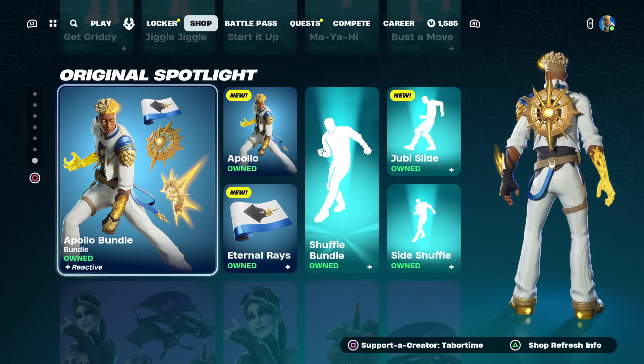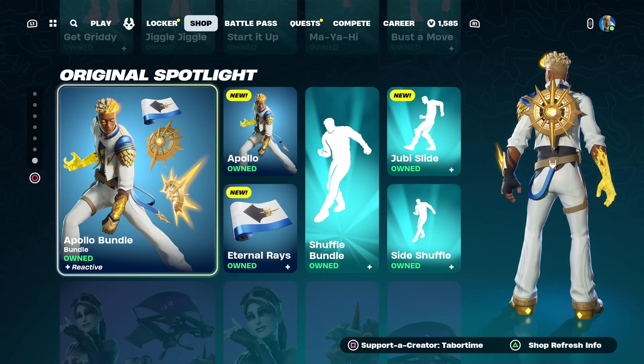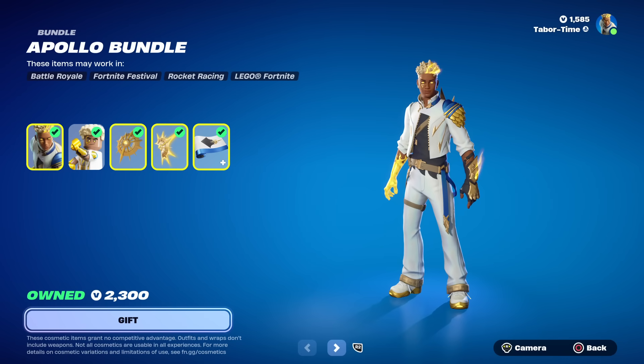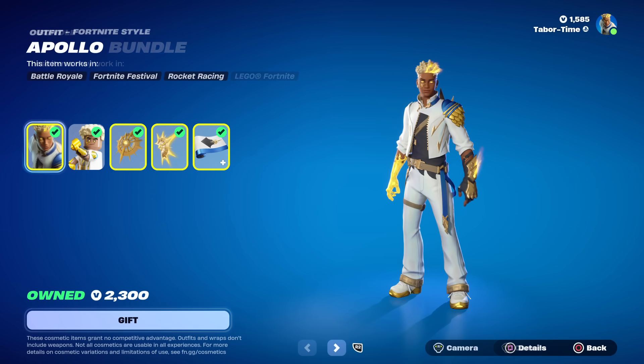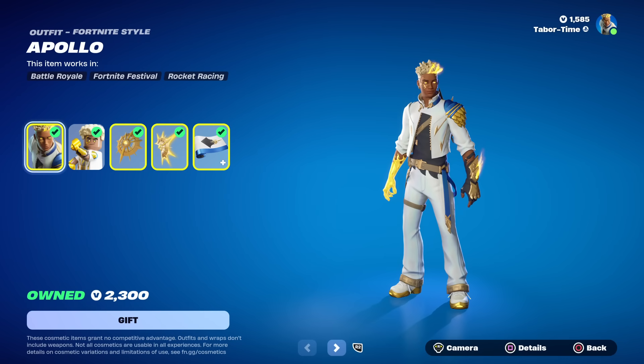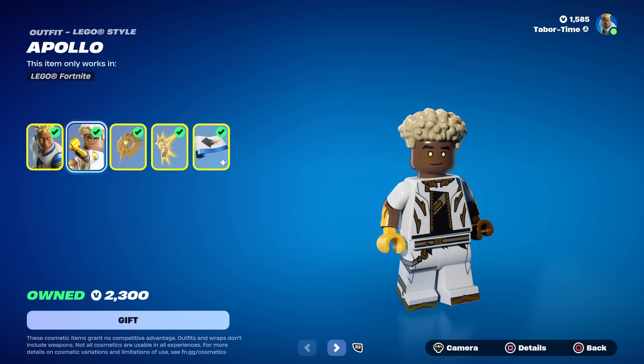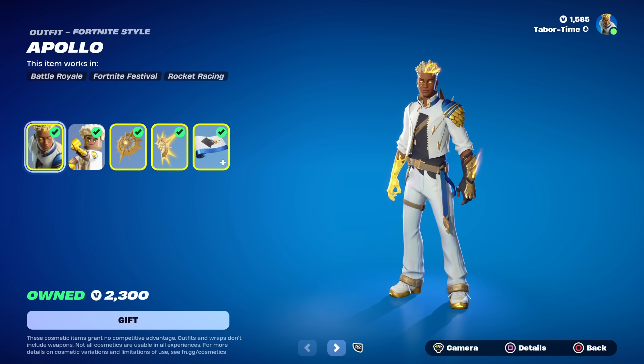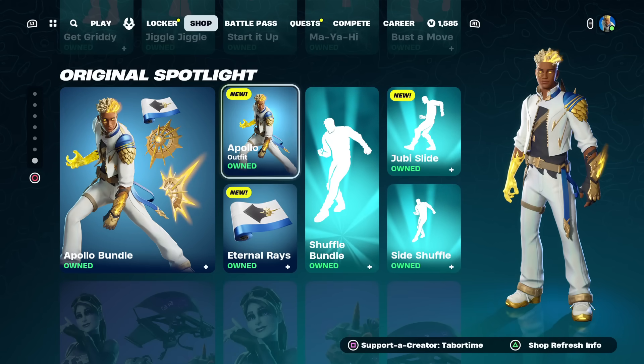Welcome to my Apollo skin gameplay and review. I had a lot of requests for this one, so I'm anxious to see what this guy looks like in game. His bundle is 2,000 V-bucks, which is a pretty fair price — you get the skin, the LEGO version, back bling, pickaxe, and wrap. That's not too bad for 2,000 V-bucks.